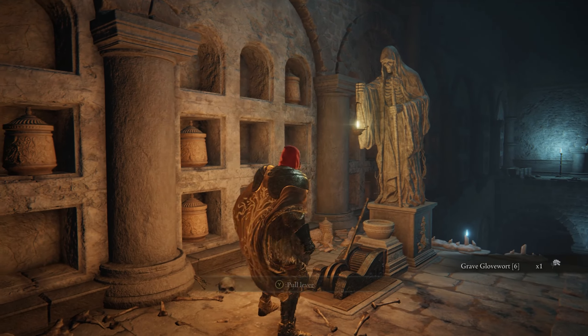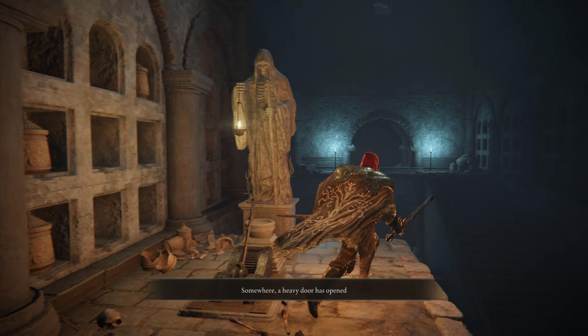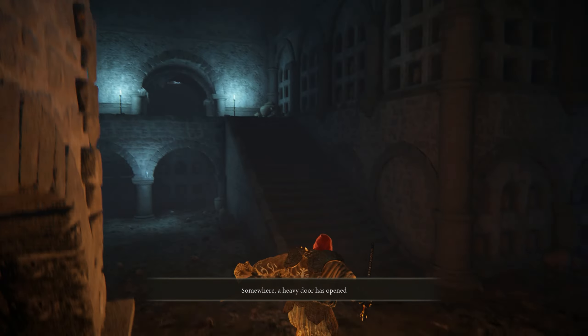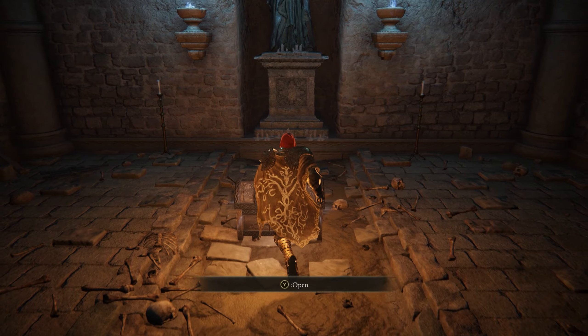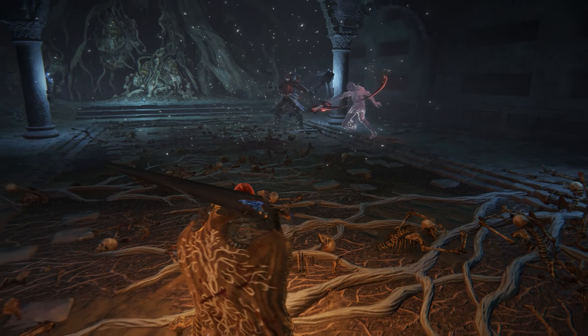The lever by the statue opens the locked dungeon boss doors, located at the very start of the catacombs. To get back there, simply jump down off the ledge and head up the two sets of stairs heading east. Then enter the transporter chest in the room at the top, which takes you back to the dungeon's Site of Grace, where you can face off with the Gravewarden Duellist Dungeon Boss. If you manage to defeat him, you'll be rewarded with the Souljars of Fortune Spirit Summon Ashes.